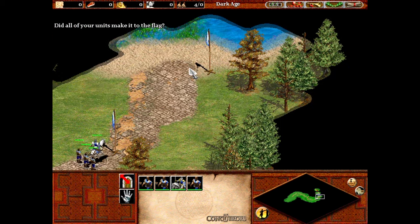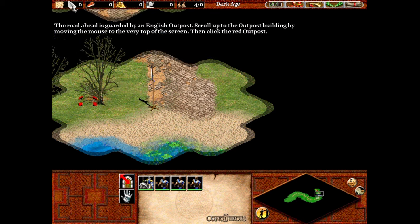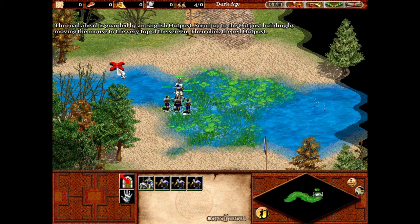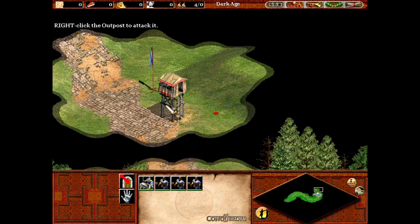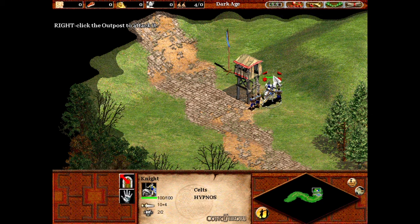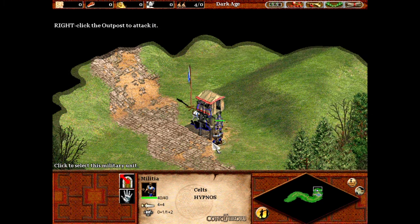Did all your units make it to the flag? The road ahead is guarded by an English outpost. Scroll up to the outpost building by moving the mouse to the very top of the screen, then click the red outpost. Right-click the outpost to attack.